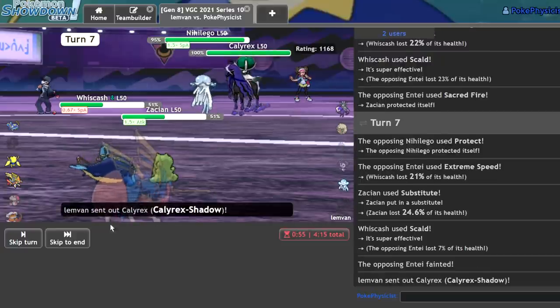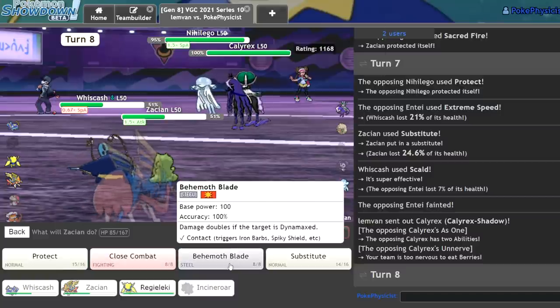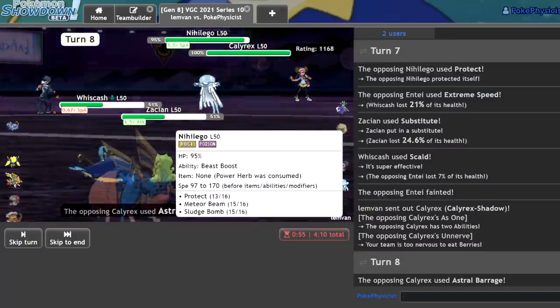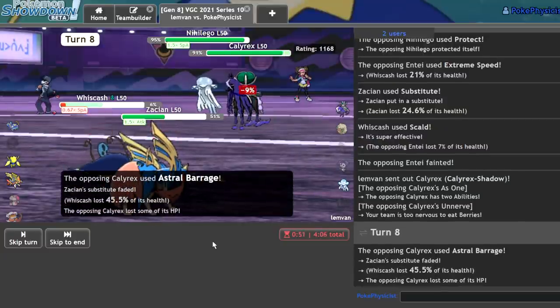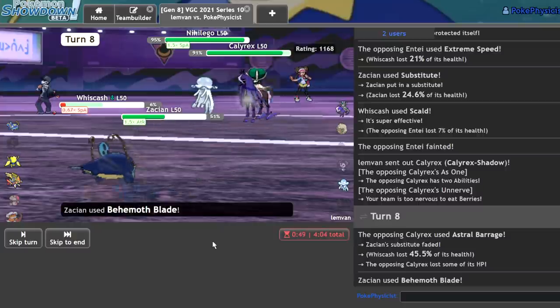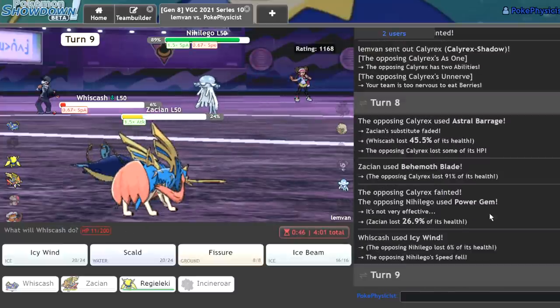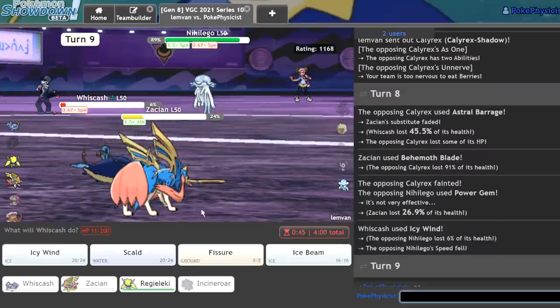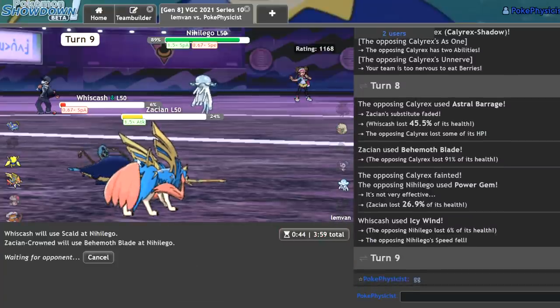On this turn I think I just Icy Wind, because I should tank the Calyrex Shadow hit and go for my Behemoth Blade on the Calyrex Shadow. Because I don't die to Nihilego under any situation. Keep my Whizcash. Behemoth Blade — that KOs. Get the Icy Wind — Power Gem does not KO me. That's game. Good game. And I go for the Behemoth Blade. Nice.